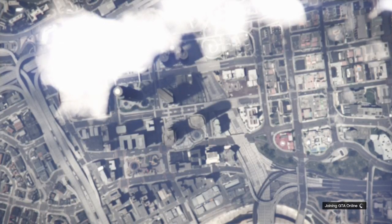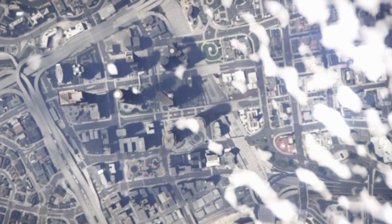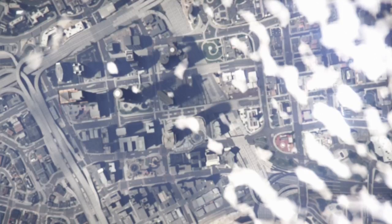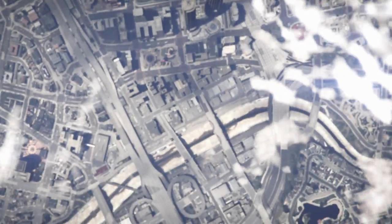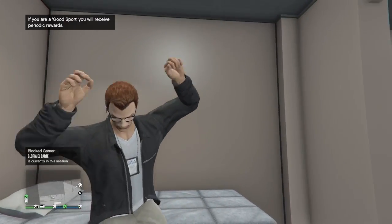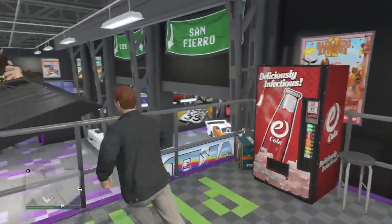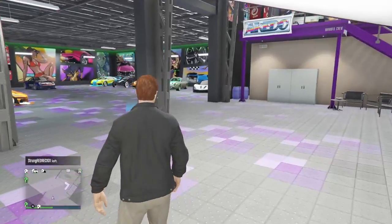When I load in, I should have the outfit with the IAA badge — and as you see, I do have it. It worked successfully, first try. Now I just want to go to any clothing store on the map and save the outfit. Once I do, I want to equip the outfit a few times to force a game save. I'm going to grab a car and head to the clothing store right around the corner.